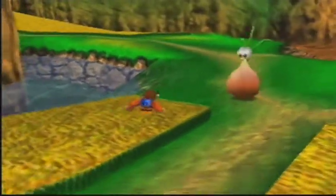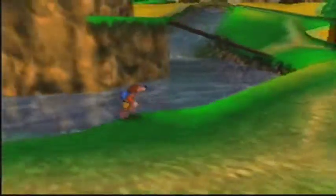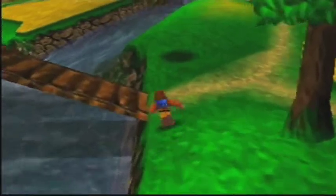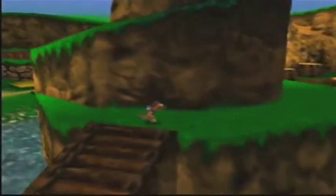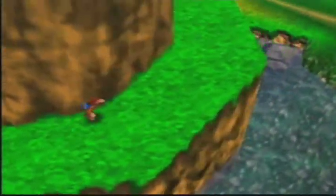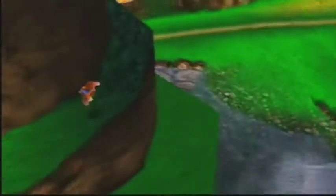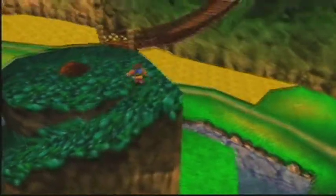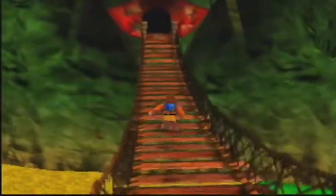So let's see if I can find the bridge up here. Okay, there it is, right over there. Let's hold down R to get the camera behind us and just go up the mountain. That's why they call it Spiral Mountain, because there's a spiral mountain, obviously. Ah, whatever, let's just get up it. Oh my god, if I fell off there I would have been so pissed off.